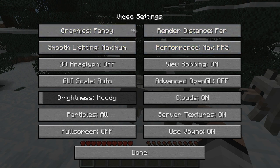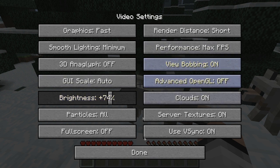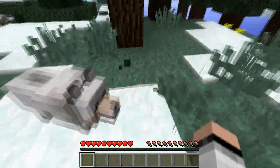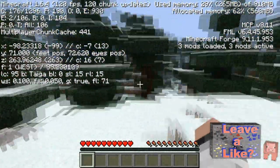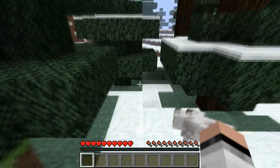If I press Escape and go to Options > Video Settings, you can see Max FPS is what I have it at, Maximum, Smooth Lighting, Fancy, and Far. Now if I change the settings to Fast and go to Short — let's say I don't have a good computer — let's go to Minimum and Max FPS. This is all the settings you normally get in vanilla Minecraft. With this mod you still get a lot of FPS — I believe it removes particles in general. If I press F3 you can see I'm at 120 FPS. When does that ever happen when you record with Fraps? It just kills your FPS, but I'm still recording at 113 FPS — and this is amazing.